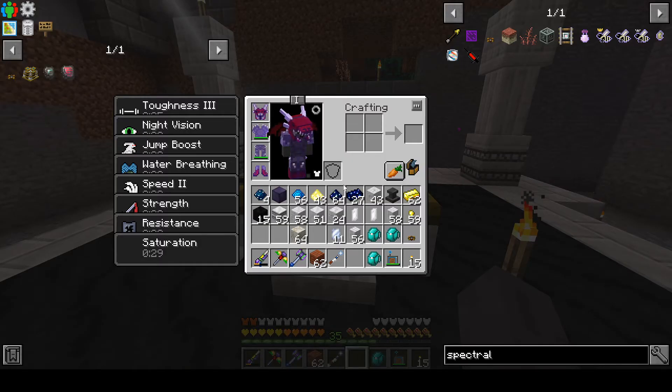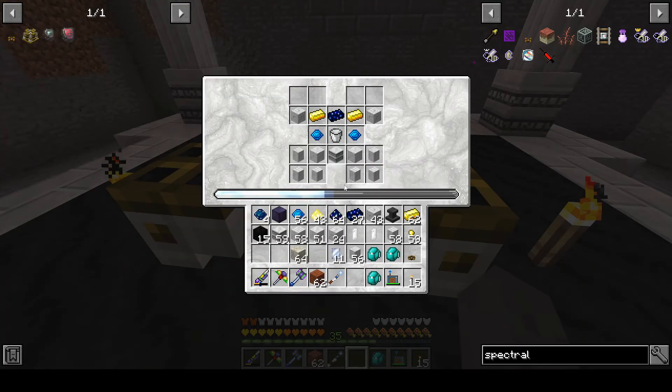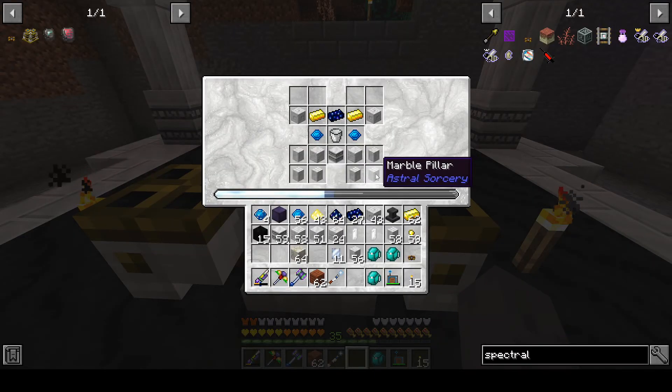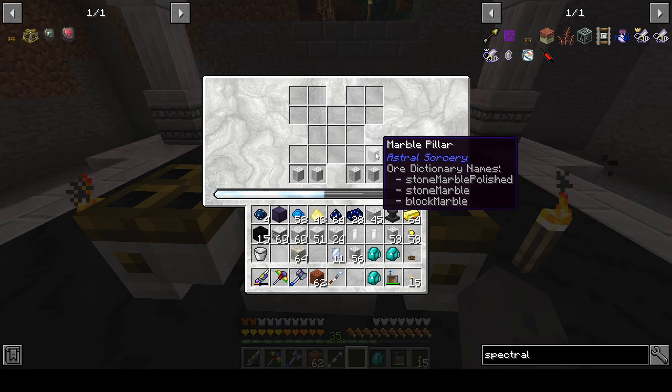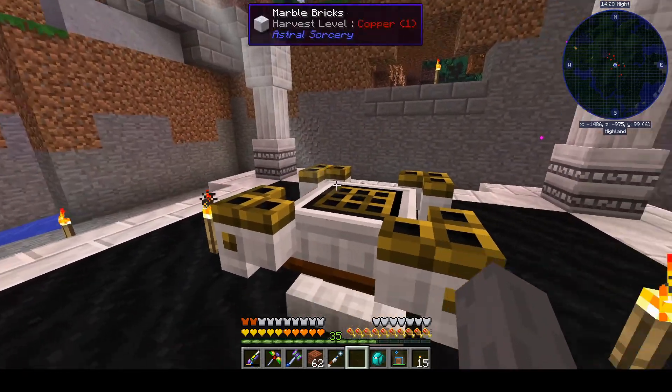I might move all this. Fortunately with the copy-paste tool I can pick all this up and move it pretty easily. I may go somewhere that's a bit flatter and more in the open, or I might look for a place — I think there was a pretty dense amount of Astral Sorcery temples, the big ones with Collector Crystals in them, up in the icy area north of us. We might be able to find two that are close enough together that they can help us out, though I'm not sure if any are that close.